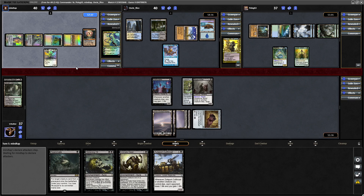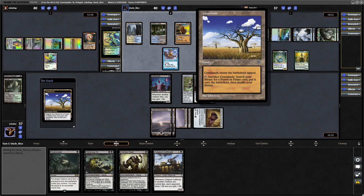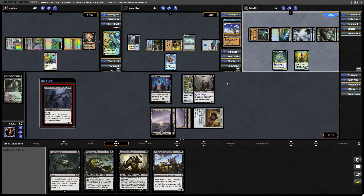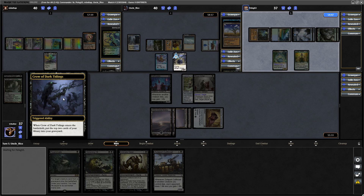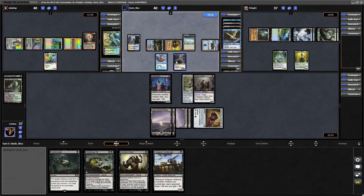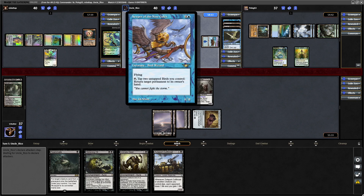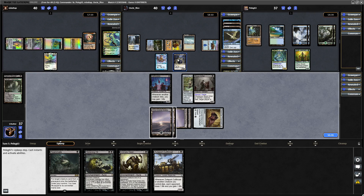So they couldn't have played Golos had they wanted to. They can get Kiora down next turn though. Sacrificing the Grasslands to grab a Plains — yeah, they grab Tundra. Then they grab themselves a Crow of Dark Tidings — when it enters or dies, put the top two cards of your library into your graveyard. Pretty strange deck — Self-mill Bird Tribal. Maybe they want to reanimate a heap of birds with a Living Death or something, which would be pretty funny.